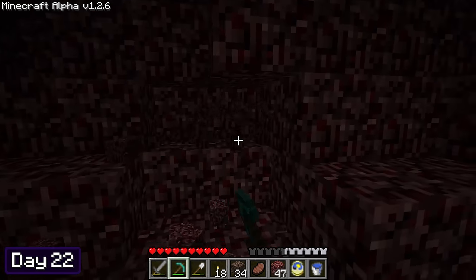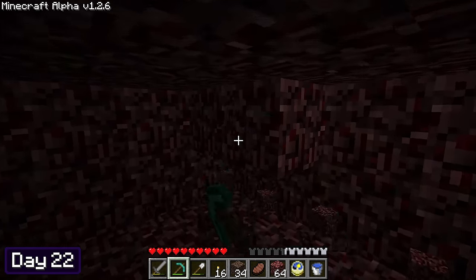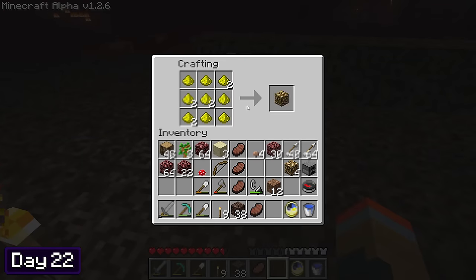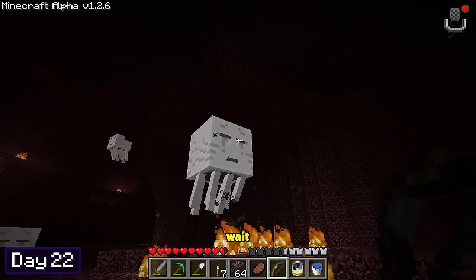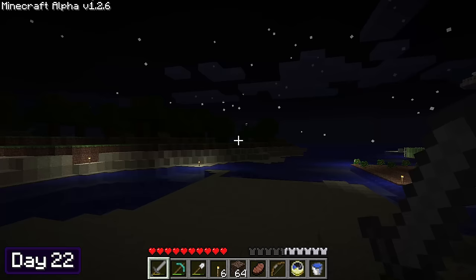Netherrack was what the majority of the island was going to be made of, so I knew I was going to need a ton of it. I found some more glowstone, and after all of that I only managed to get 5 glowstone blocks out of it. I picked up more soul sand to get myself to a full stack, and then I fought a ghast — die, you foul beast! My arrows seemed to be going through him, but I eventually killed the ghast and then went back to the overworld.